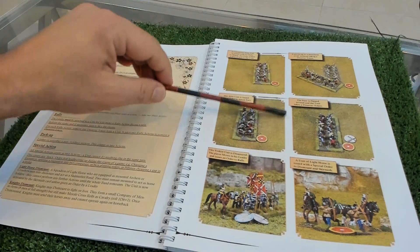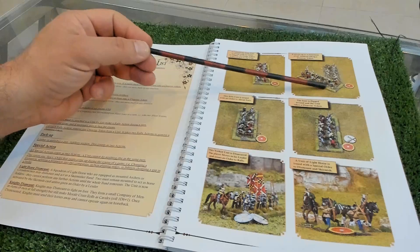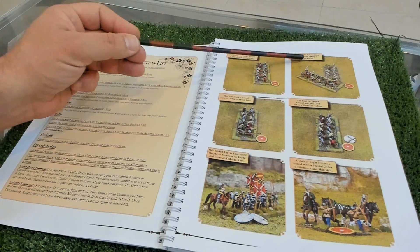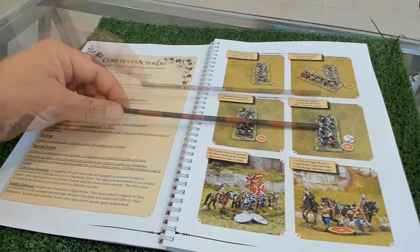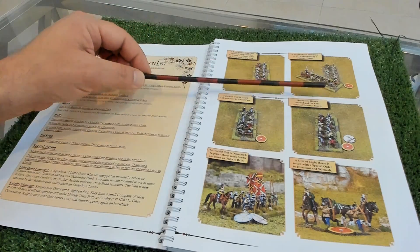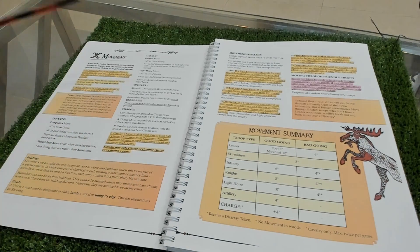Here is a very nice example with photographs - I like this, I would like more of these. For example, a typical wheel in all rules: if you wheel more than 45 degrees you become disarrayed. So some actions have as a consequence putting a disarray marker behind your unit, like a disorder movement.